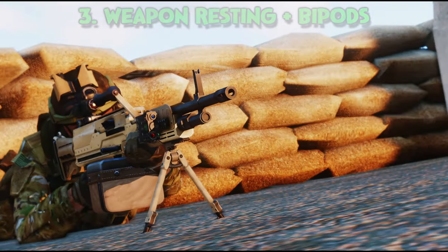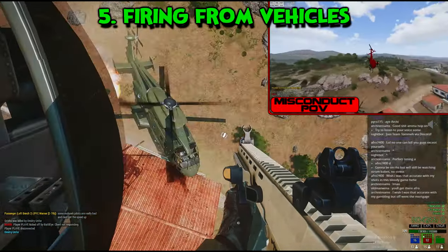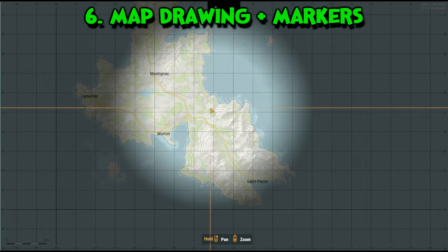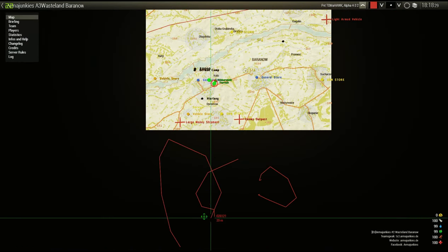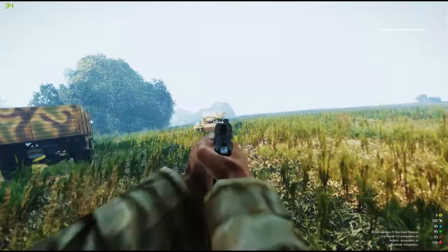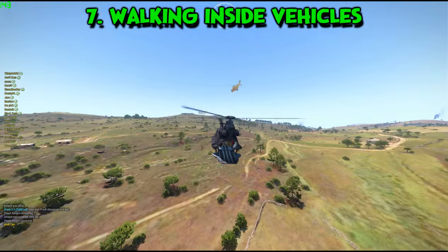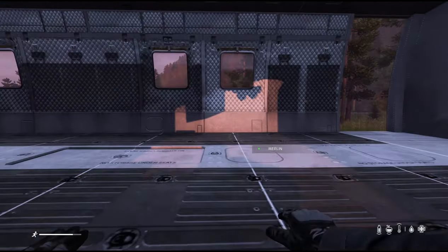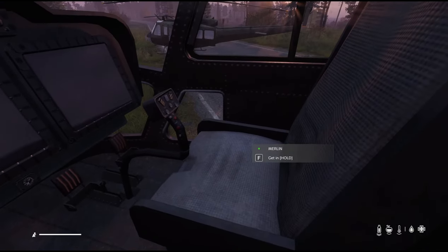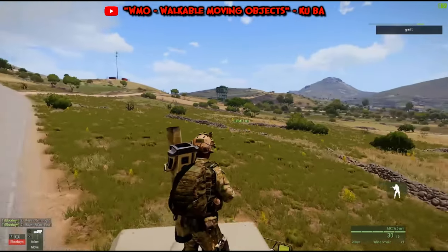Number 3: Weapon resting and bipods. Number 4: Ear protection. Number 5: Firing from vehicles — a really useful feature from the Arma 3 Helicopter DLC which I hope makes a return. Number 6: Map drawing and map markers. Number 7: Walking inside moving or static vehicles, allowing ramps to be used in helicopters to load objects and small vehicles. You can see the technology is there — it works to an extent in DayZ Standalone and even in Arma 3 with mods, so this could actually be feasible.